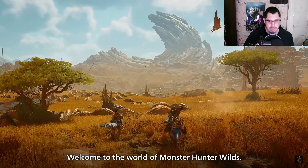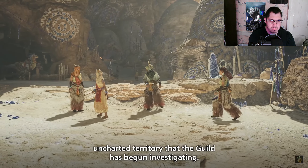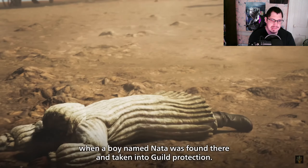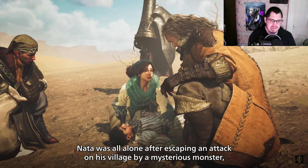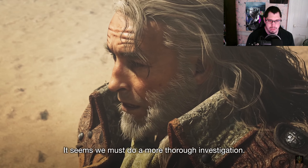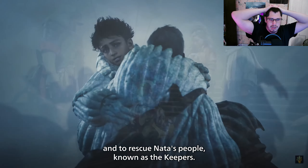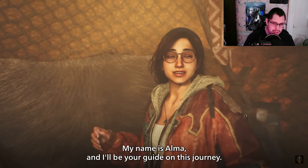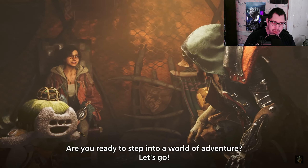Welcome to the world of Monster Hunter Wilds. Together we will journey to the forbidden lands — uncharted territory the guild has begun investigating. The lands were believed to be uninhabited until a boy named Nata was found there and taken into guild protection. Nata was all alone after escaping an attack on his village by a mysterious monster. The guild has assembled an expedition to investigate the monster known as the World and to rescue Nata's people, known as the Keepers. My name is Alma and I'll be your guide on this journey — are you ready? Let's go.